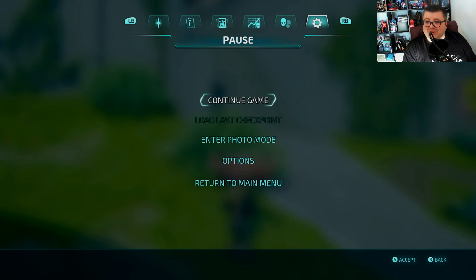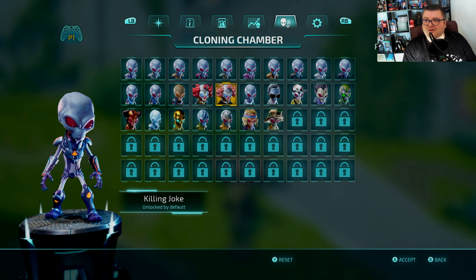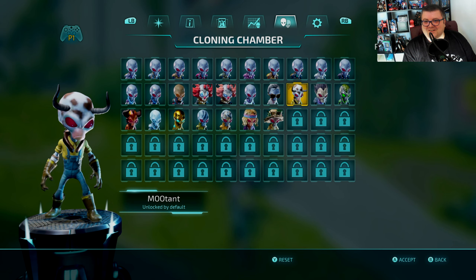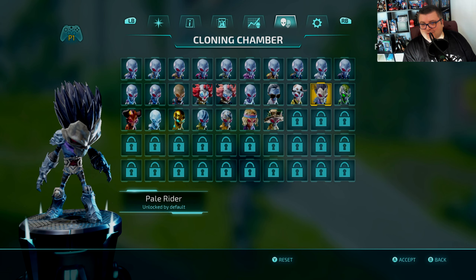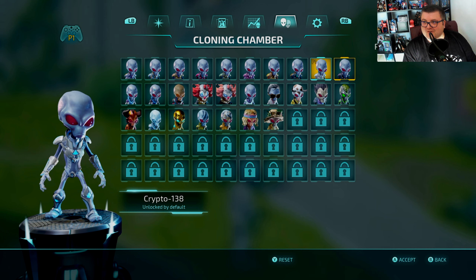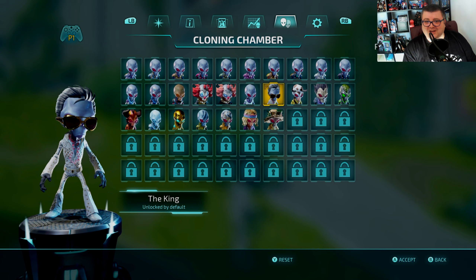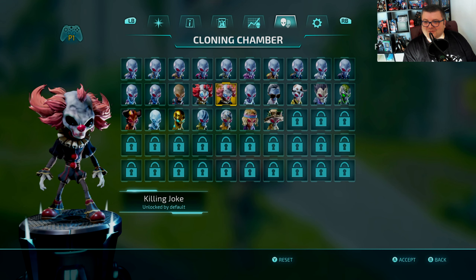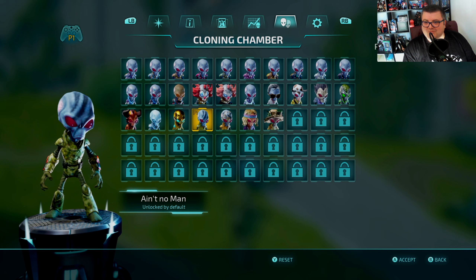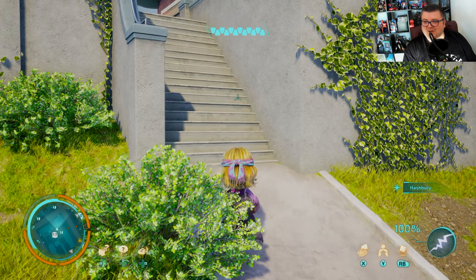You've got some crazy costumes you can wear, it's pretty funny. Hey, that looks like Death from Darksiders! Let's see: Mutant, the King Elvis, Classic Crypto, Killing Joke, Pulp Crypto, Worst Nightmare, Peace Out Man — let's play as Peace Out Man!